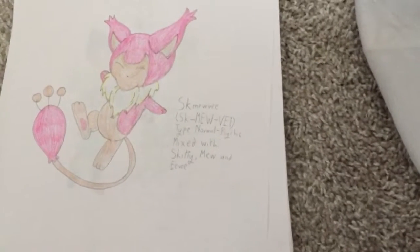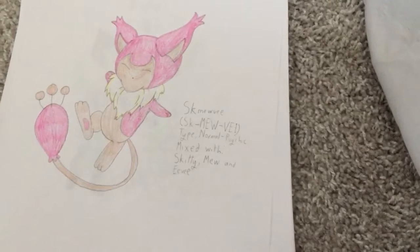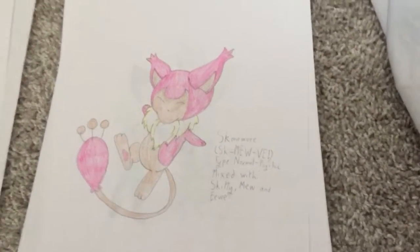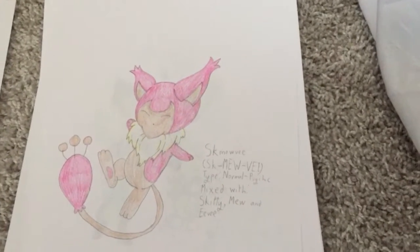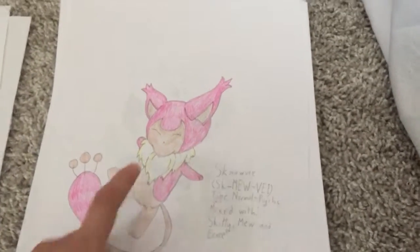Skimu-V. The type is Normal and Psychic, and it is mixed with Skiddo, Mew, and Eevee. These are like one of my top five Pokemon, and honestly it is one of those cute things with this Eevee element.